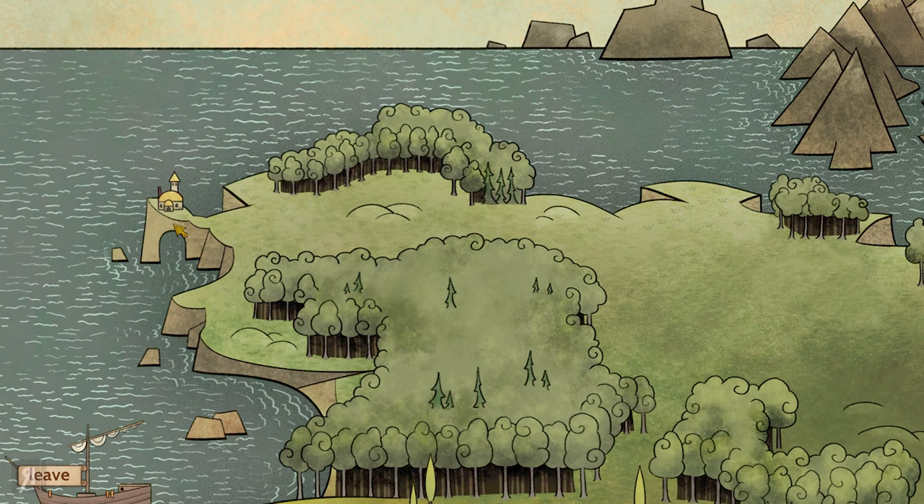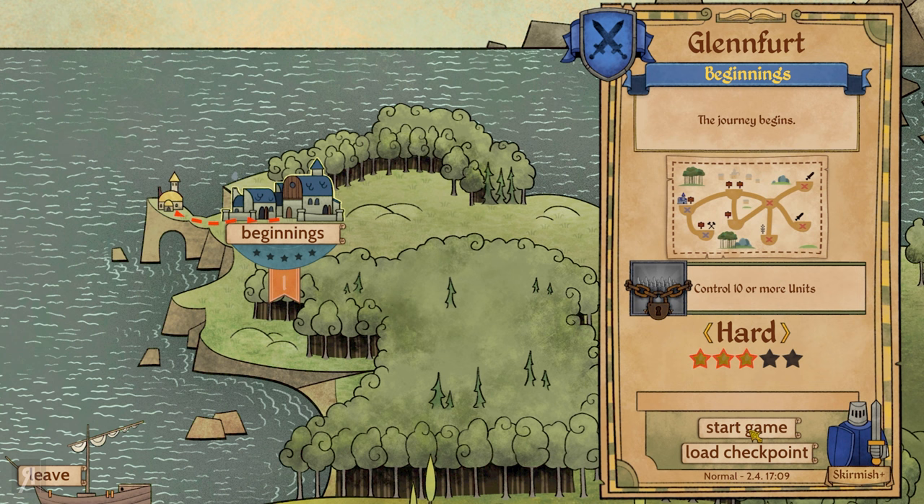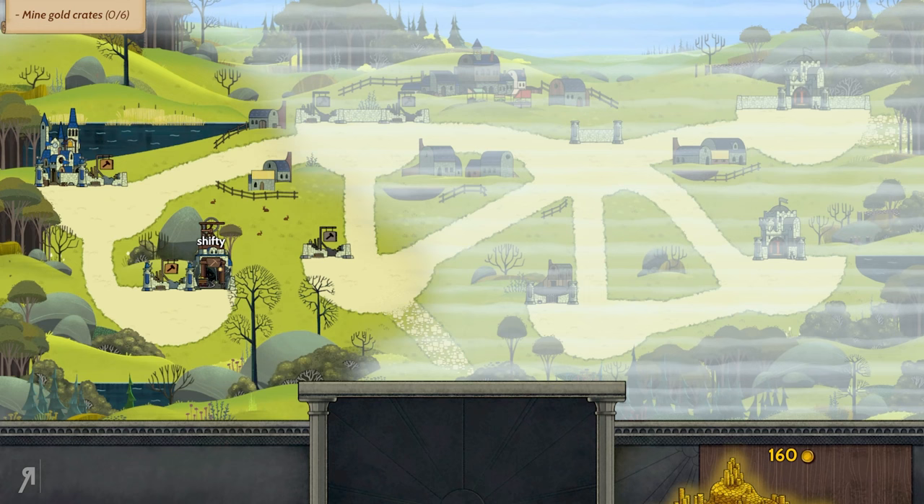We have Glenfort right here, and that is where our first challenge is going to arrive — 'Beginnings.' Let's start the game. Control ten or more units is our optional objective. This is what the map looks like. These are where the enemies are going to spawn from, the red Xs. And this is where we begin, the blue Xs. Let's start and see what it's all about.